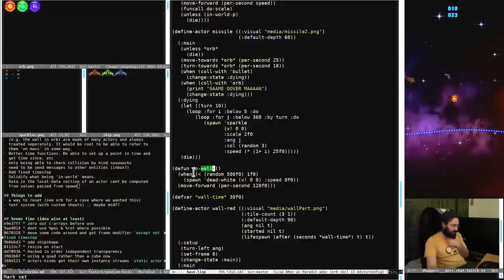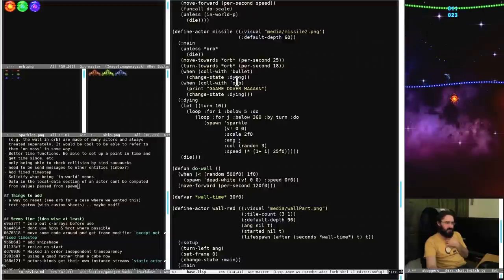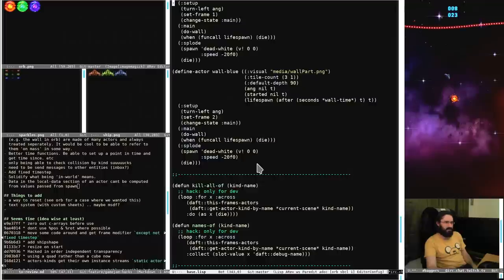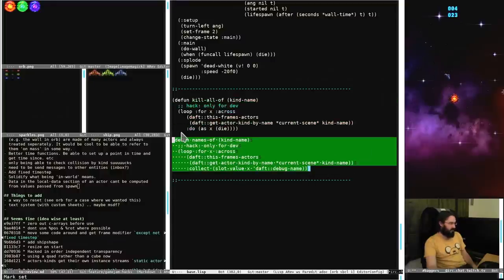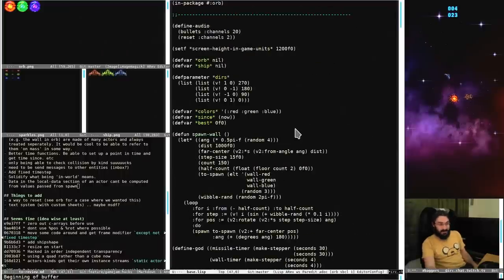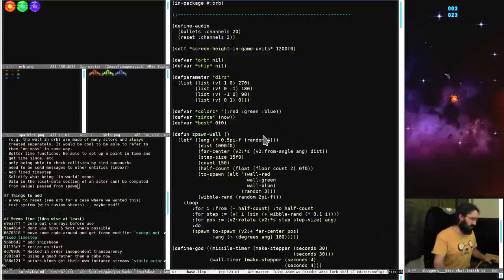Then we get down to the walls - we've got the three different walls defined separately because we need to collide with them separately and that sucks. There's a kill-all-of with names actually defined in here - which is really not ideal. That was all a bunch of hacks. We would want to clean this up if we were going to continue forward with this little 2D engine.